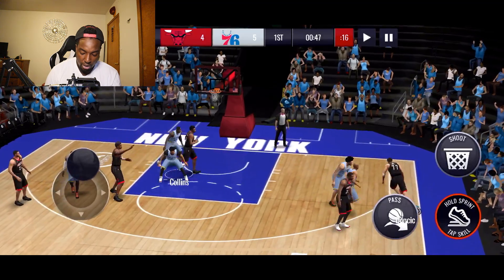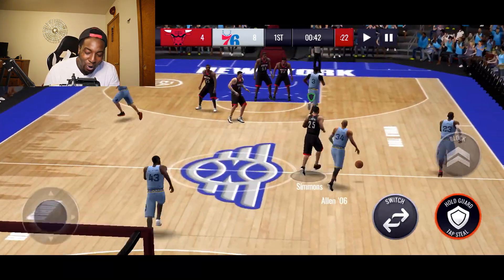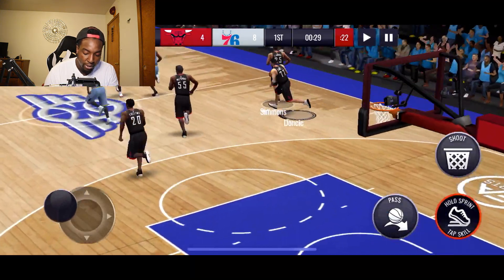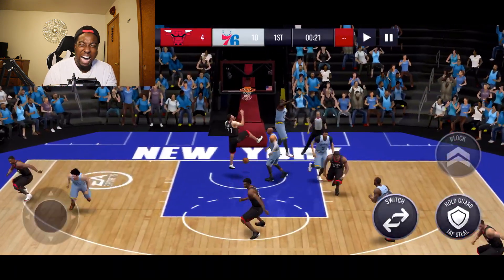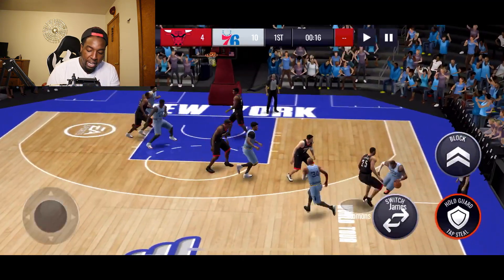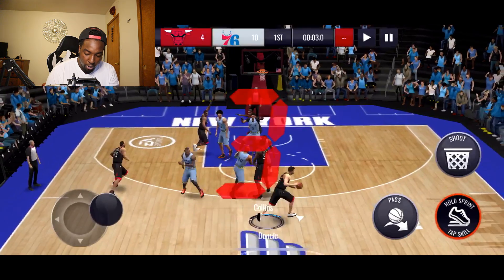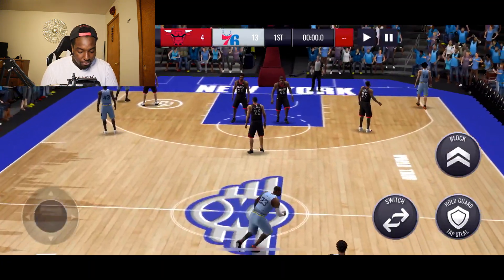I'm trying to take Ray Allen's ankles — step back, clap! Luka with the step back in the corner. If you guys got the coins, I recommend getting this Luka Dončić — this card is nasty. Spin move — get dunked on! This dude can do it all: nasty from the three-point line, super high mid-range, pretty good rebounding for a shooting guard, and 106 dunk. It's just as simple as that.